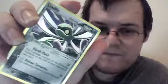EX Holon Phantoms. And our rare holo is — oh, cool — there's a Cradilly! Coolio. I like that, that's not bad. Cradilly. Chimecho. And Cidot. There's a Delta Species — that wasn't bad. I like Cradilly.